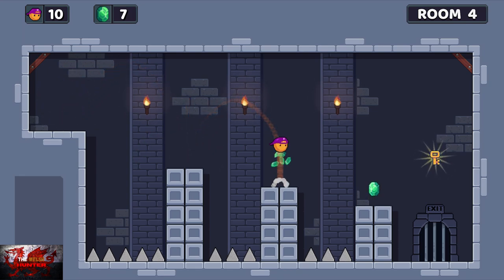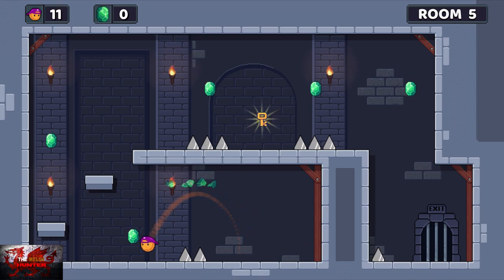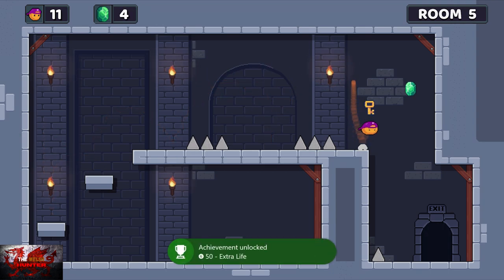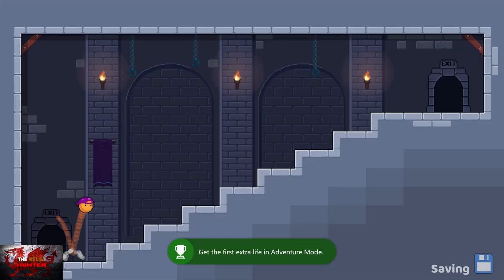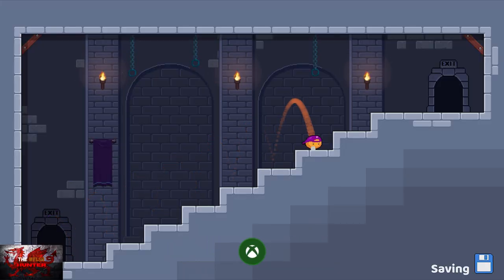These first couple of levels are just bounce a couple of times, jump over to the next bit, grab the key and drop to the end. They do start getting a bit more complicated, but try and go for the gems. You don't have to go for every single one, because even if you reset the levels or replay from the first level after doing the first 20 levels, those gems will all count as well.